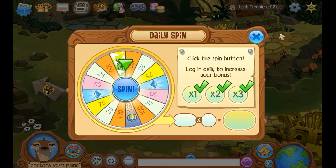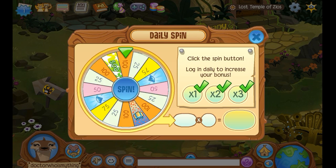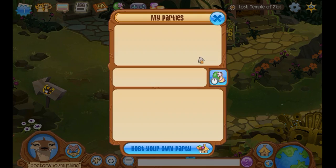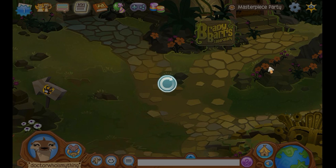Let's just do the dailies real quick and collect some currency. Oh yes, we got three diamonds! Okay, now let's check out — is the spooky party on now? Or the Masterpiece party? We've got to go to this.